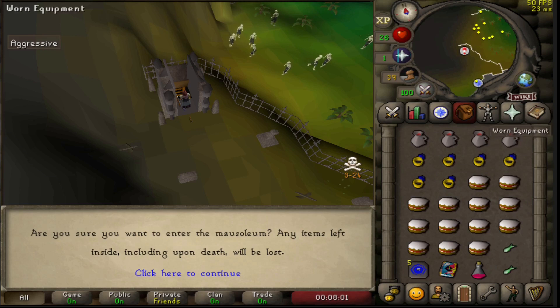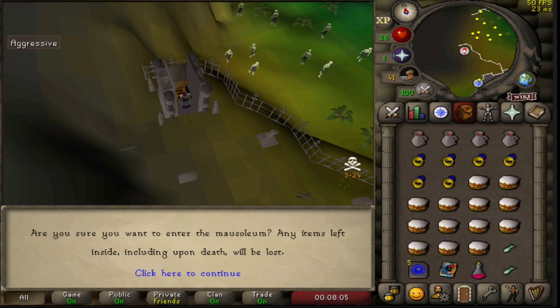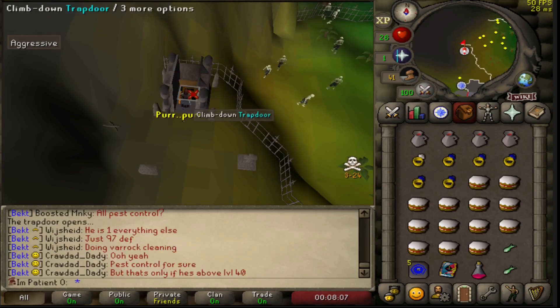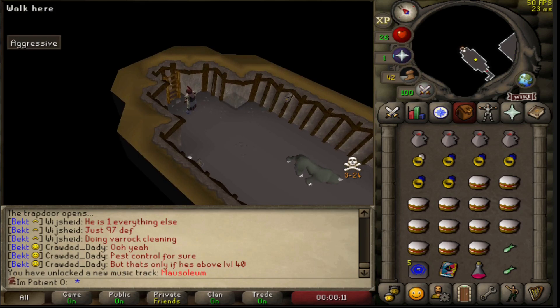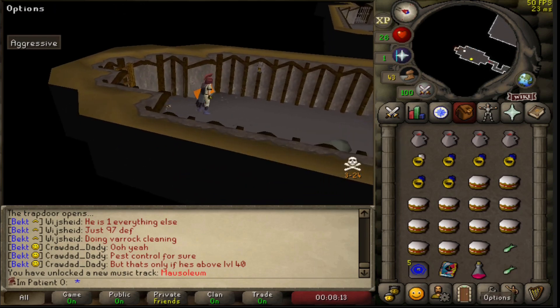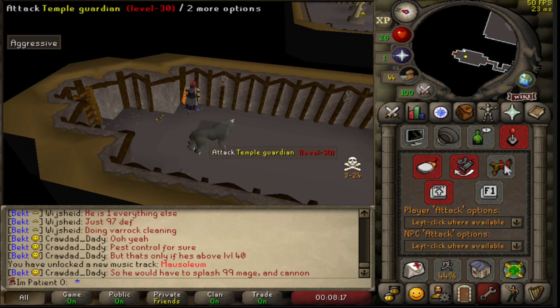So now it's time to put the Rings of Recoil to good use, starting by doing Priest in Peril. By doing this quest we're going to unlock Canifis, which has an Agility course which I will never use, but also Morytania — and this has a lot of content for the account.